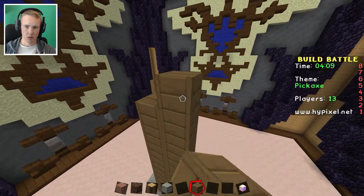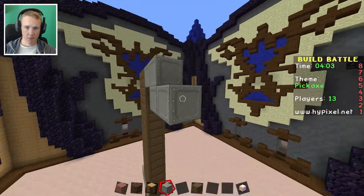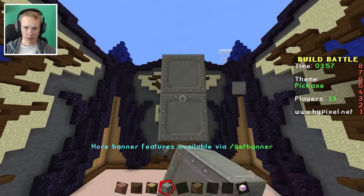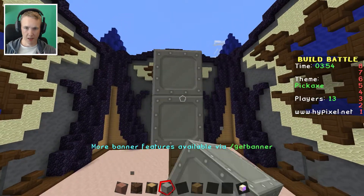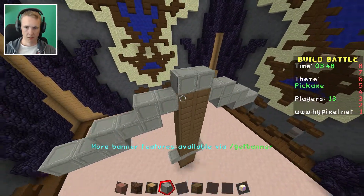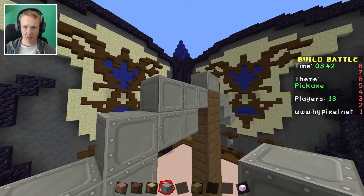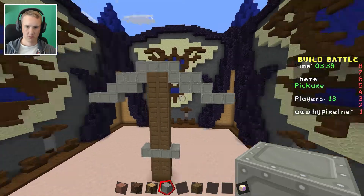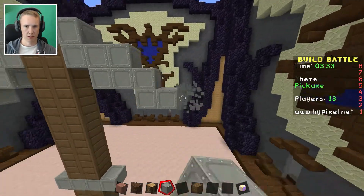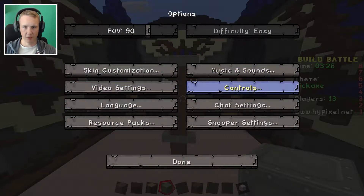One more, and one more. Okay, placing blocks. It kinda looks like a pickaxe - actually it looks more like an umbrella, truth be told. Let's just get rid of that last one. Yeah, that music is actually kinda annoying, I need to turn that off.